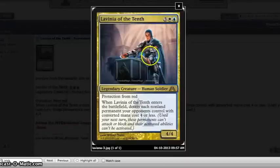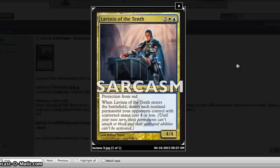Lastly, we have Lavinia of the Tenth. It costs 3, a white, and a blue for a 4/4. When it enters the battlefield, detain each non-land permanent your opponents control with converted mana cost 4 or less. Detain — since you haven't seen it in a while since Return to Ravnica — means those permanents can't attack, block, or use their activated abilities. That is really, really good. Easily constructed playable. It's fantastic.